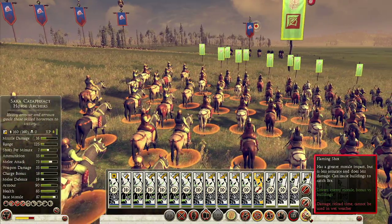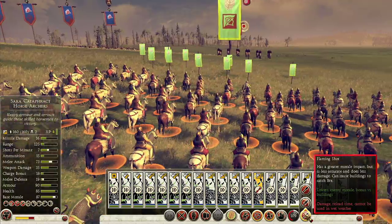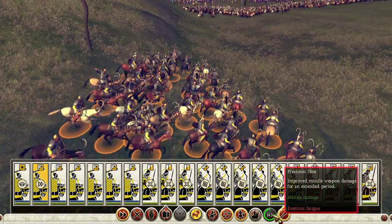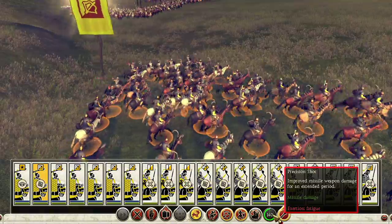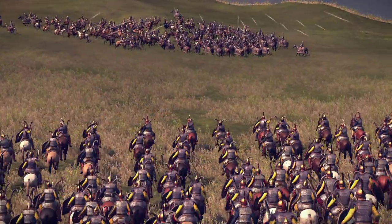Flaming shot lowers enemy morale at the cost of reduced damage and reload time, and unsurprisingly it can't be used in wet weather. Precision shot is an activated ability that increases missile damage for an extended period of time at the cost of fatigue exertion.